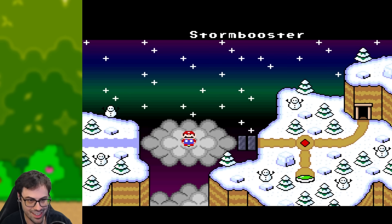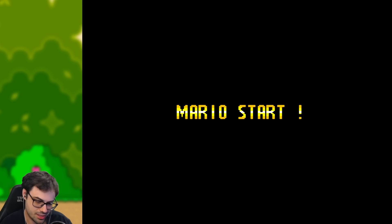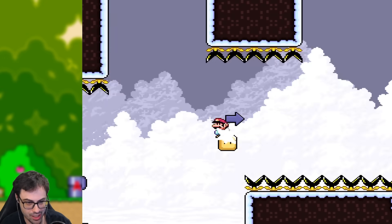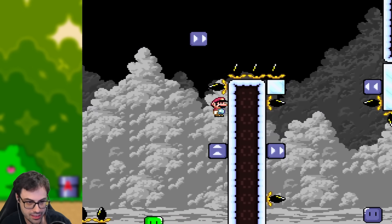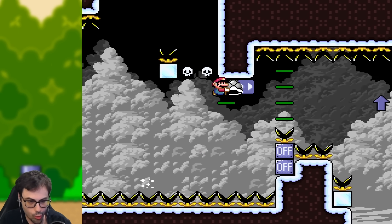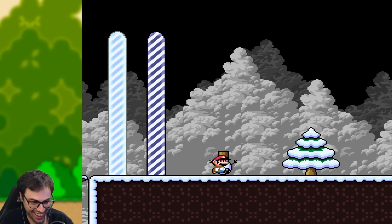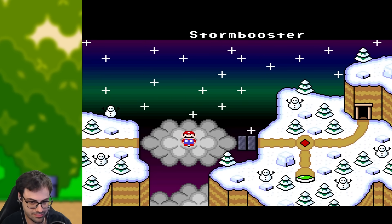Now for my favorite level of the entire hack: Storm Booster. This one is epic. The mechanic is that there are blocks that give you a boost, allowing you to do all sorts of fun tricks, especially flinging shells and turn blocks at high speeds. Just absolute swag — a completely needless mid-air. We've got to see that one again, it's so cool. I love the little snowman with the top hat. With a level this cool, you've got to include the swag.